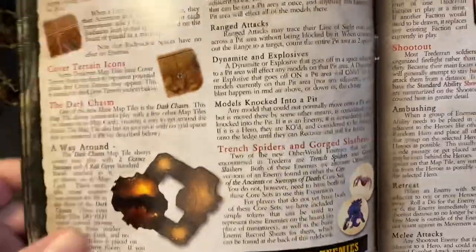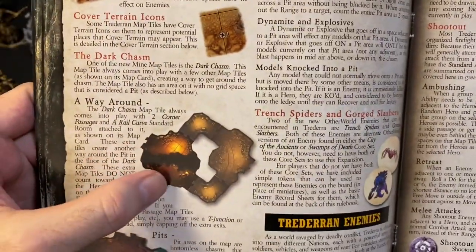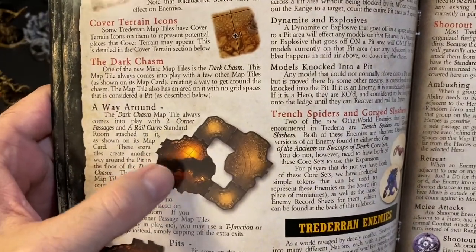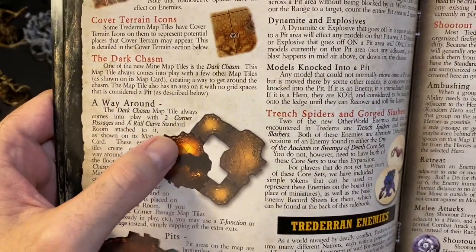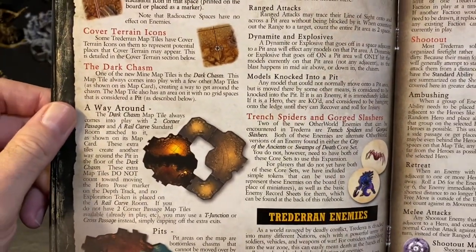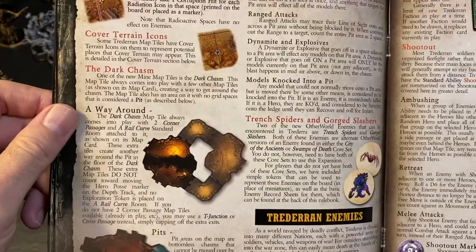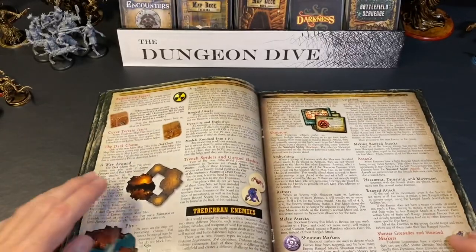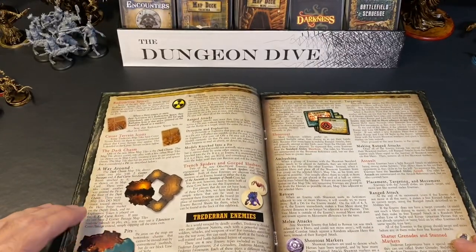There is a really cool dark chasm map card that you actually have to walk around. I will sometimes make a house rule where you can make an agility test of a six to jump over it, especially if something cool will happen. I sometimes incorporate some role-playing rules from Warhammer Quest style into my games of Shadows of Brimstone just to make them a little more exciting.